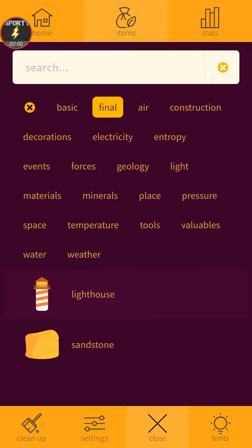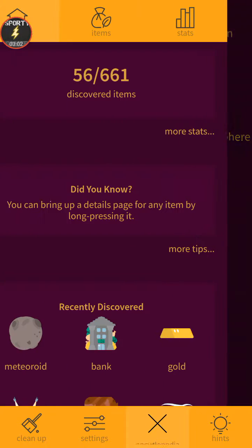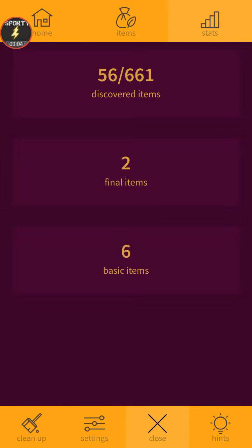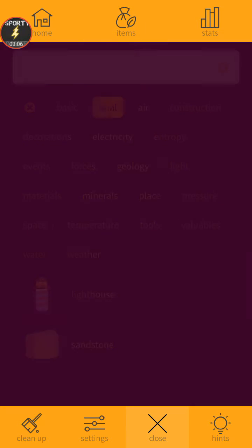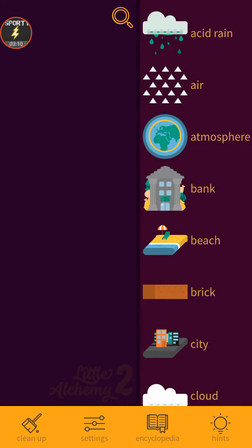Wait, I've got some new final items to show you. A new one: lighthouse. Sandstone is just sand with stone — oh no, it's not sand with stone, it's earth and sand. And the final item, lighthouse, is beach and light.